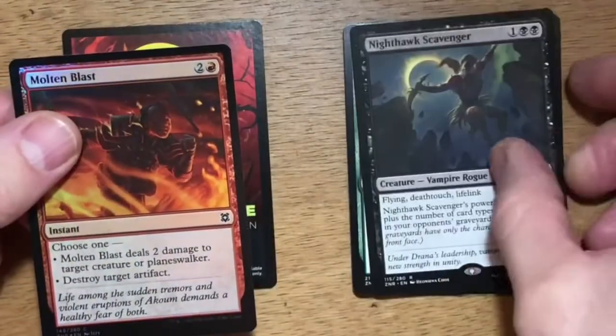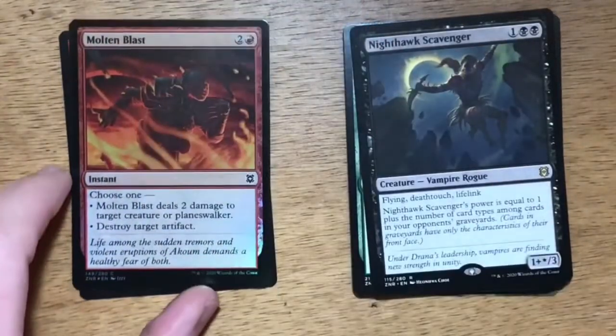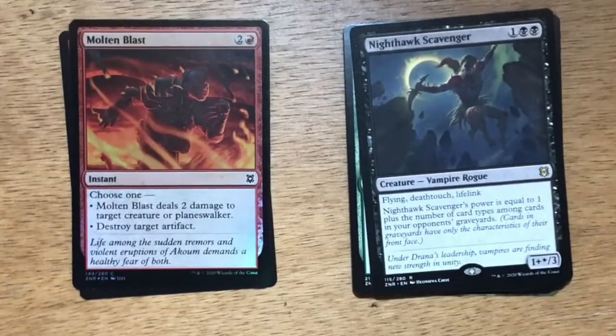And then we have a foil — Molten Blast. Three mana, two and a red. Instant. Choose one: Molten Blast deals two damage to target creature or planeswalker, or destroy target artifact. I like that Wizards is going in this direction. Having a card that only says destroy target artifact is unplayable a lot of the time, even in limited. But choosing between dealing two damage to a creature or planeswalker is okay — it's not great at three mana, but if I need to destroy a troublesome artifact in a pinch, I can use it for that.